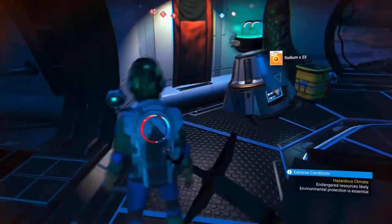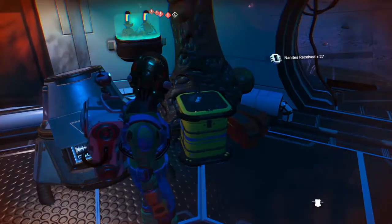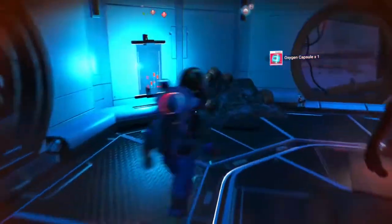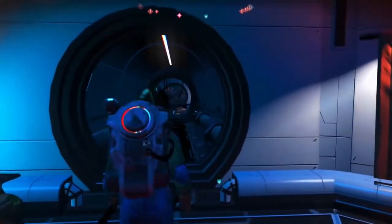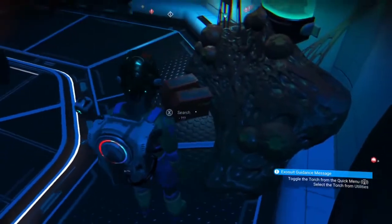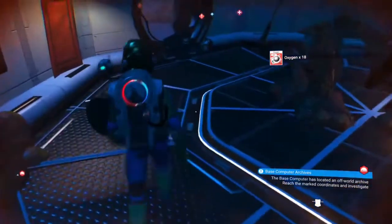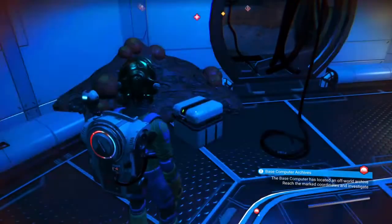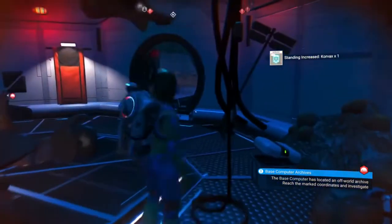Nanites — 27 nanites, thank you very much. Oxygen capsule, thank you very much. All right, that's pretty much about it. Oh, there's a tunnel here — go check down this tunnel. There's a box over there, two boxes here. Oxygen, oxygen again. Exosuit health is maximum. Reputation standing increase with a Corvax — nice. All right, let's go check out this sucker.